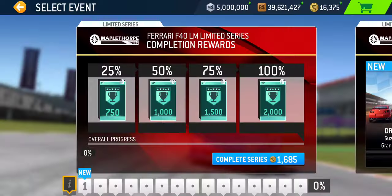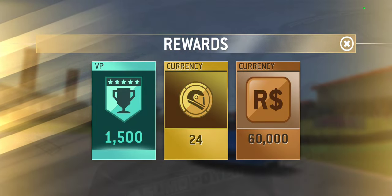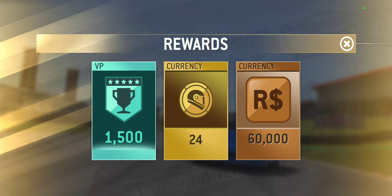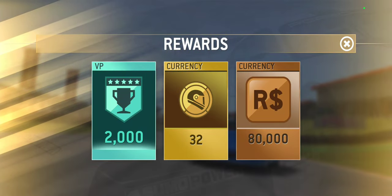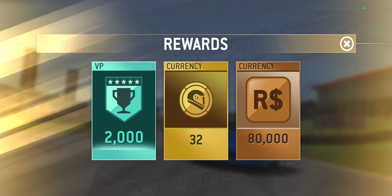For 75% completion, it's 1,500 victory points, 24 gold, and 60,000 racing dollars. In order to do that, you need to complete tier 11 plus one gold trophy in tier 12 — that requires PR 75.1. And the final 100% completion rewards you 2,000 victory points, 32 gold, and 80,000 racing dollars, which of course requires PR 78.8.